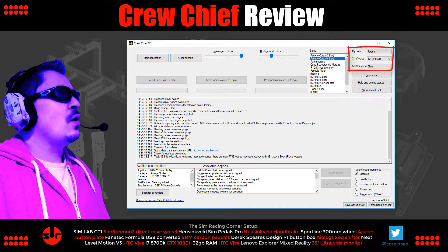Next, in the top right, select your name from the list so Crew Chief will call you by your actual name. There's only one chief voice — the default one — and you can't change that. However, you do have a choice of 11 different male and female spotter voice packs to pick from, which is pretty cool.